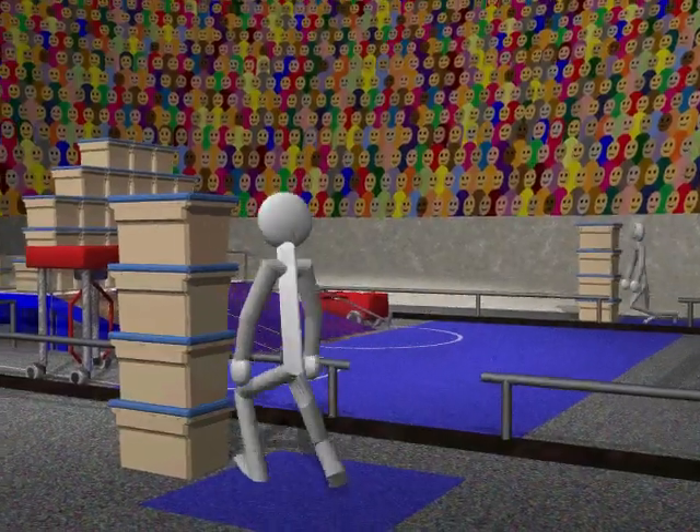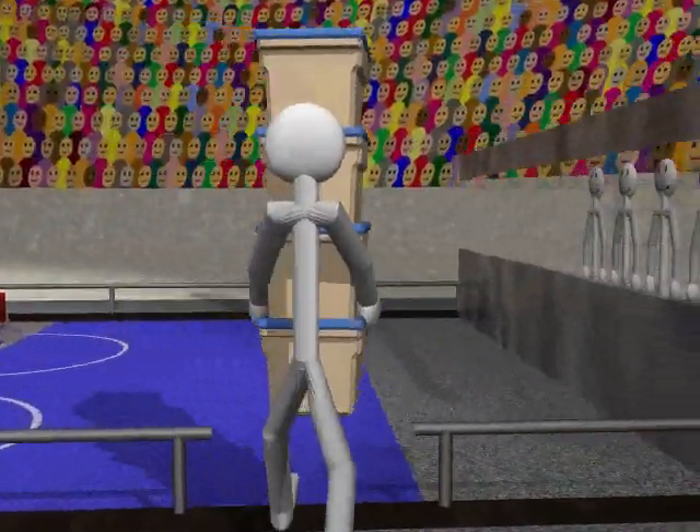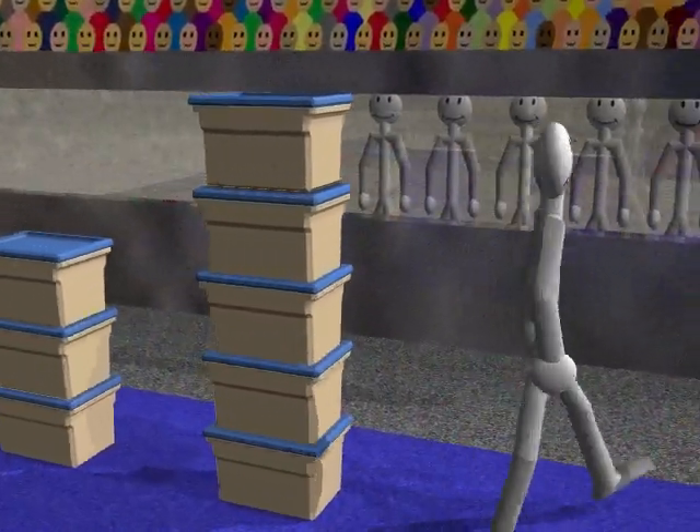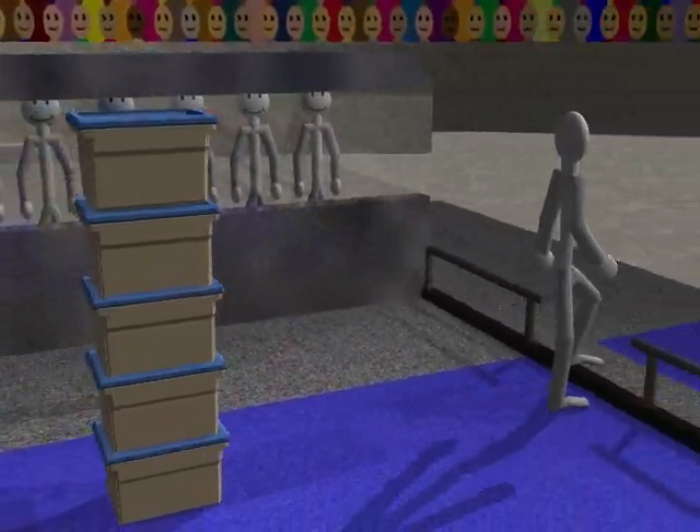At the beginning of each match, human players run into the field and place their four containers anywhere within the scoring zone. They can leave them as two independent stacks, combine the stacks, or make multiple stacks. Players must exit the field within a 10 second time limit.